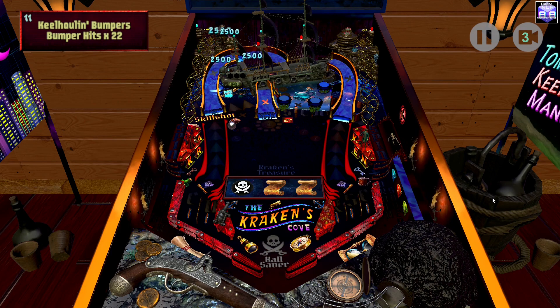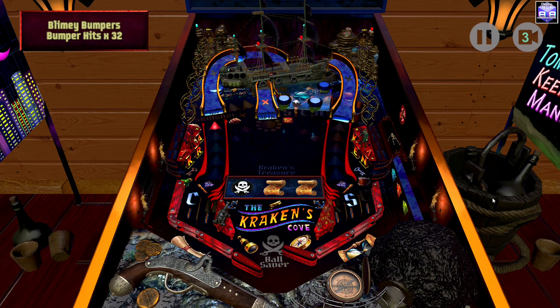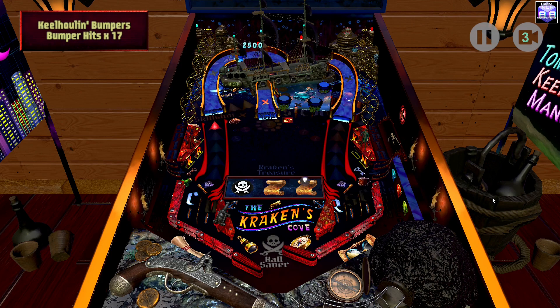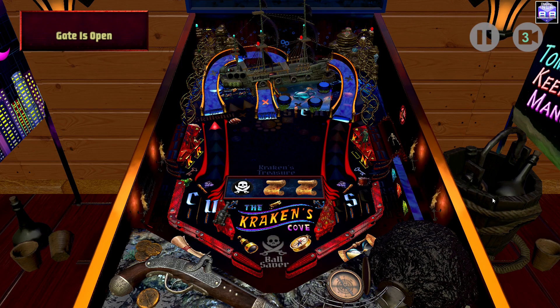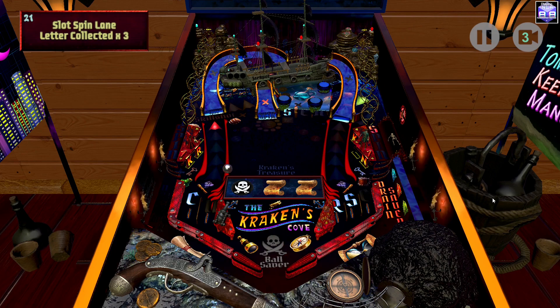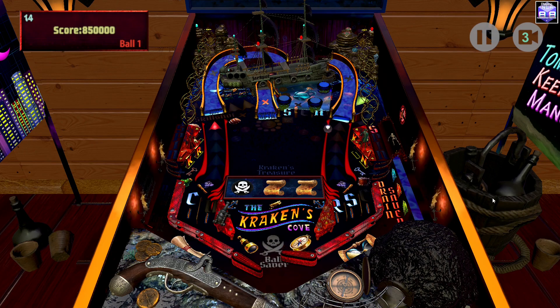Okay, skill shot — we got to hit that left ramp. There we go, we got the skill shot! I like right away how easy it is to read the skill shot, because a lot of times newer players won't know what it is if they haven't read the rules. At least you can see it here lit in yellow, which is how most pinball tables show you where the skill shot is. Love the way it comes down that little rail.